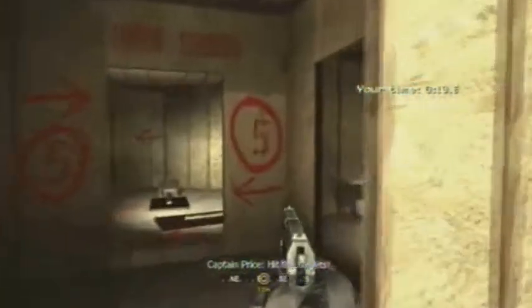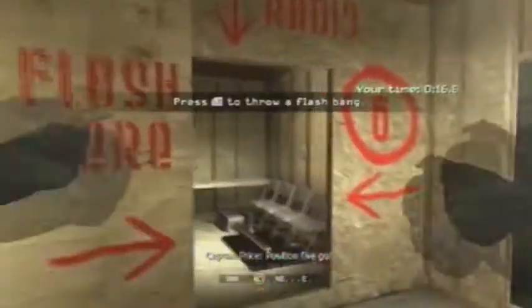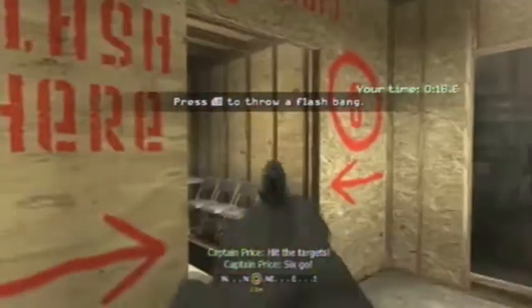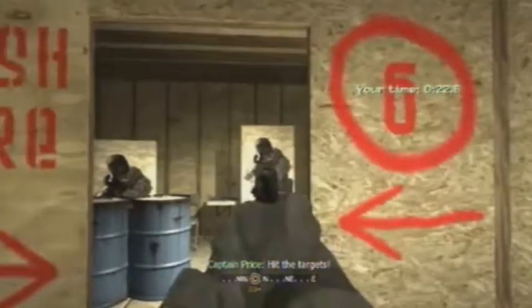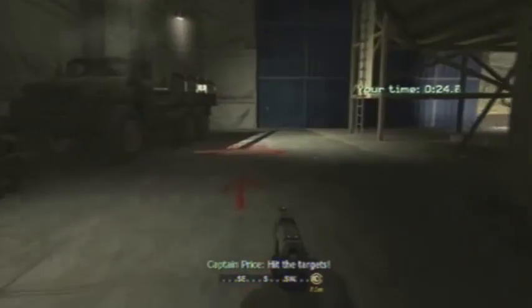First of all, you're just going to run through like normal. No need to go as fast as you can, just kind of go through. At this last door, you're going to do something different. You're not going to shoot these targets yet. Just leave them alone, run out the door, go to the pretty red circle out here.